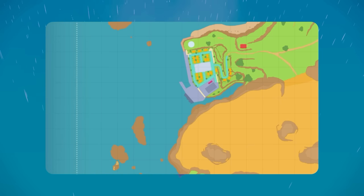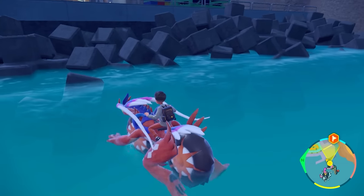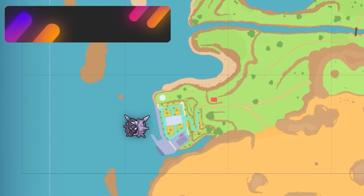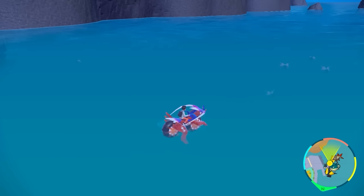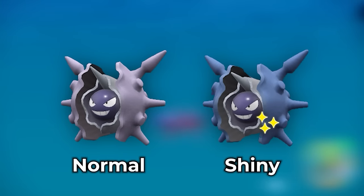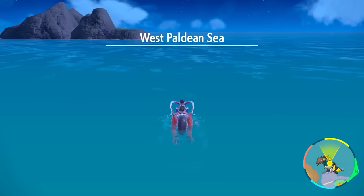The next location is Porto Marinada. For two specific Pokémon here, we'll use the Town Spawn Trick — walk into town to despawn Pokémon, then walk back out to respawn them. The first Pokémon requires an Ice Sandwich: Cloyster. You'll get so many with the Ice Sandwich and notice the blue color as they surface. If it's not a Cloyster, just walk back into town, despawn them all, and come right back — that's how you find a Cloyster Shiny.